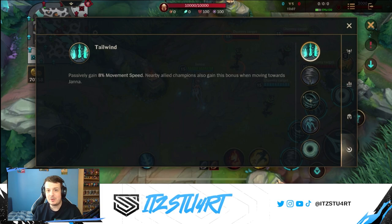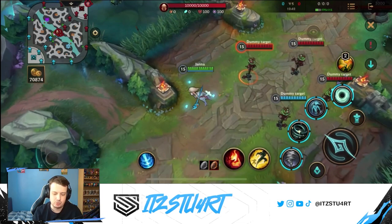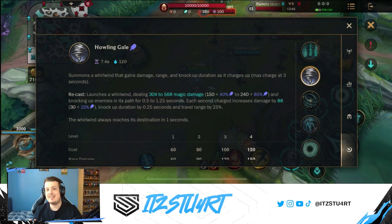Janna's passive is Tailwind — a simple passive where Janna gains movement speed and nearby allied champions also gain bonus movement speed when moving towards Janna. This is nice for Janna because extra movement speed helps you get close enough to use abilities, land your tornado, or deal a little more damage.